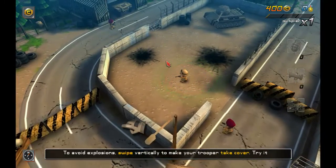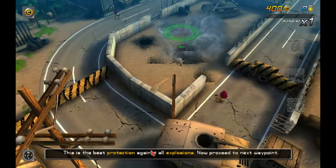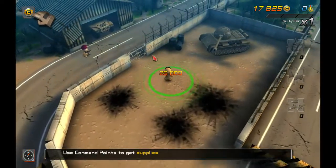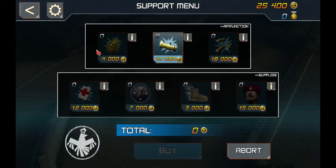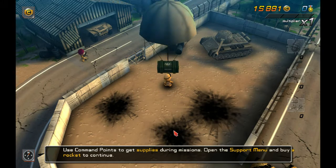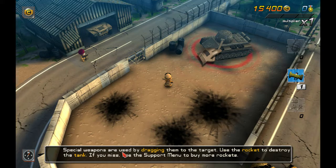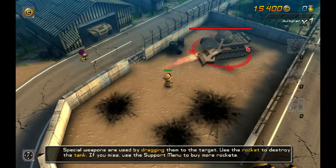Oh no, tank! Fight vertically, it's coming! It counts explosions. Buy a rocket. Special weapons are used by dragging them to the target.